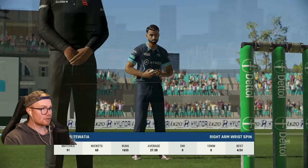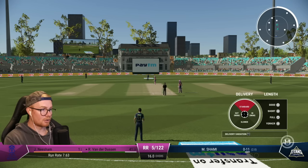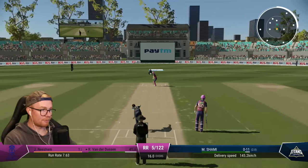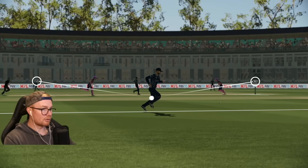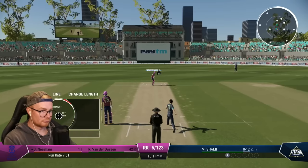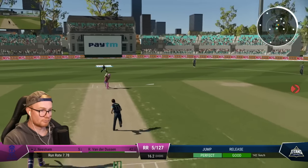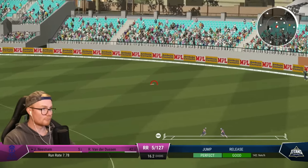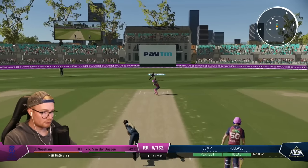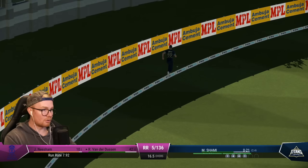Going to bowl Tawadia — actually going to bowl Shami here, none for 11 off his two. This is a good field. Four overs to go — one fifty surely. Oh, here we go, they're going for it. Jesus, that's four. That's another four. Holy shit! Jimmy goes bang. That's going to be four. Oh boy.